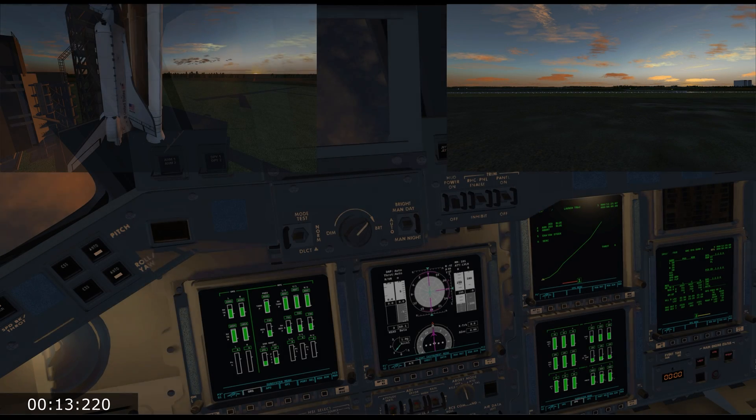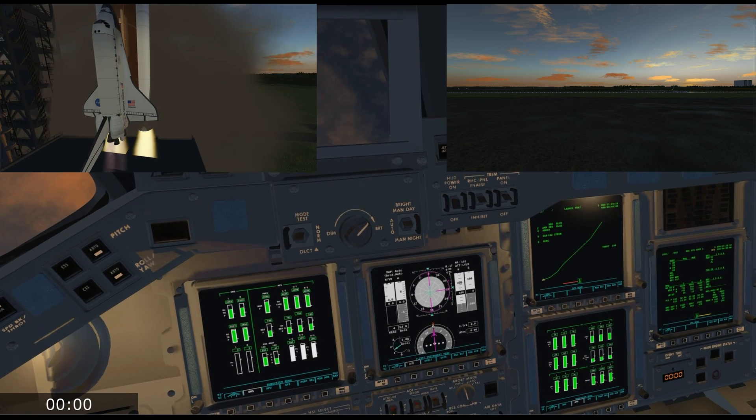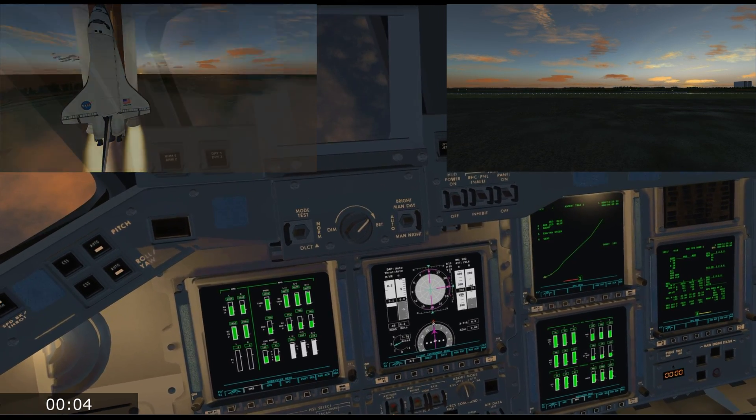15. All vents open. Copy. 10. GLS is go for main engine start. Lift off confirmed. Copy lift off.